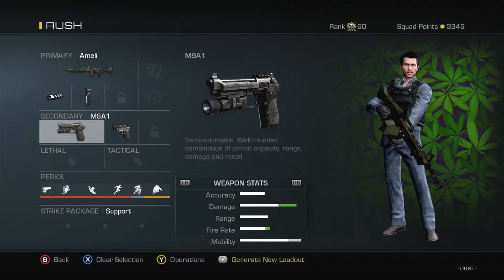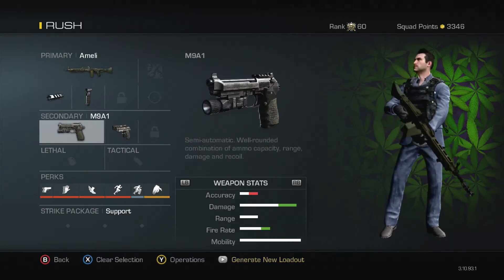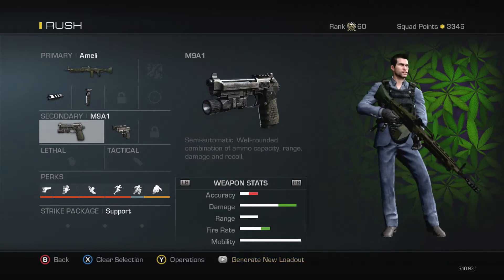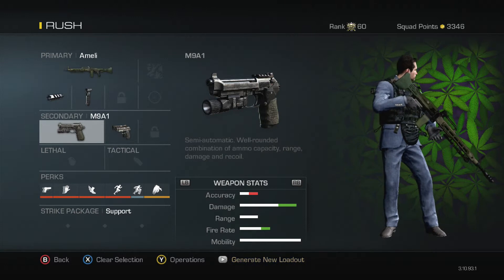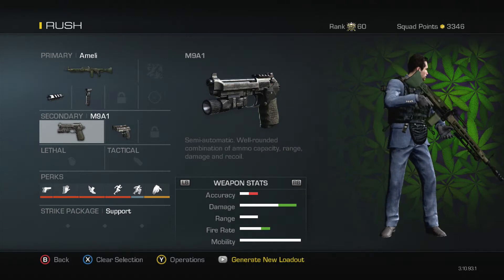For the rush class we have the Ameli with a muzzle brake for that extra damage and grip for extra accuracy. We've also got a secondary — the M9A1 with akimbo — so that if you do run out of bullets and need to reload but find yourself in a tight situation, you can switch to those.